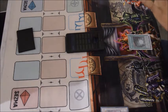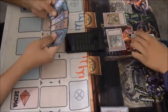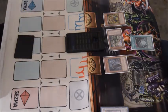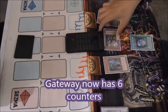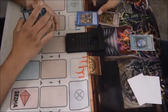He wins the die roll and starts off by activating Upstart Goblin, giving me a thousand life points. He then activates Gateway and plays the two cards he added off Shadow of the Six Samurai and Smoke Signal — Kageki and Kagemusha — instantly putting Gateway up to four counters, which is absolutely crazy.